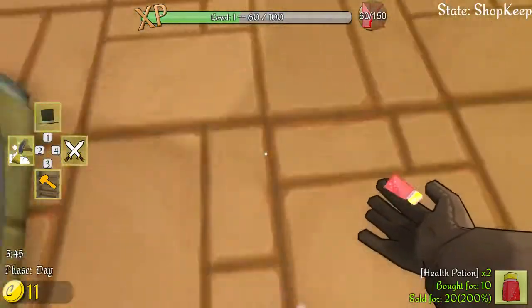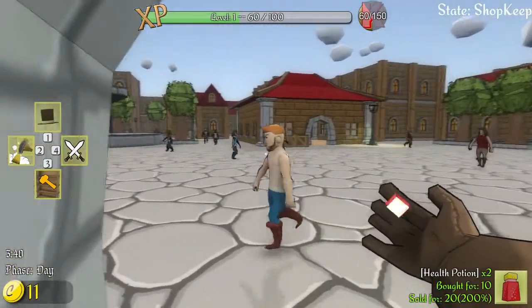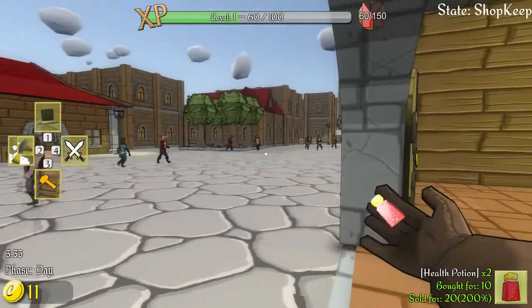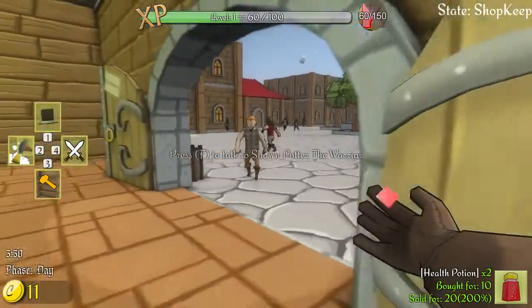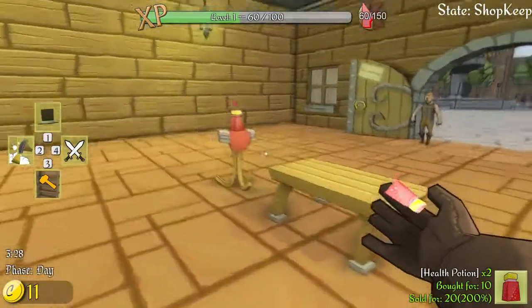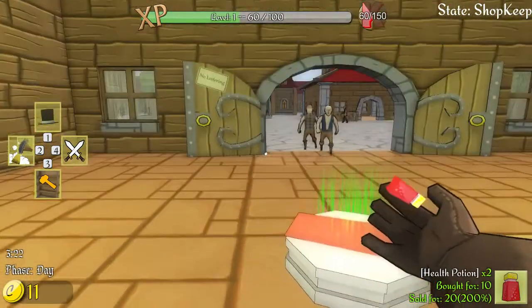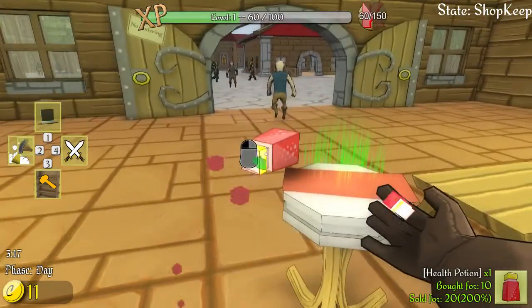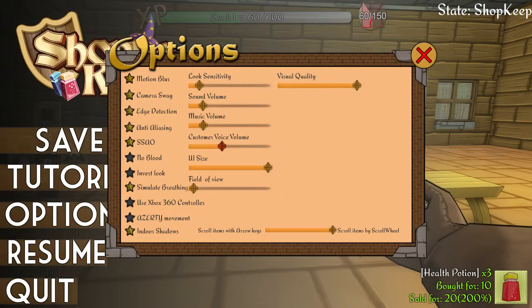Anybody want some? Check my floors again. Sir, health potion - we got health potions, want a health potion sir? That guy's saying something, I don't know what though. Hello sir, we have health potions, would you like one or two? All right, you suck sir. Here how about this one - it's a little bit quiet by the way, let me turn it up. They were saying something I could barely hear them.